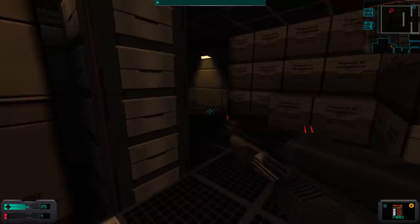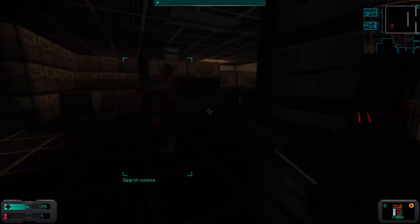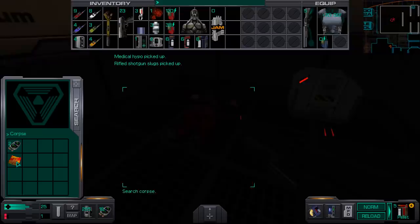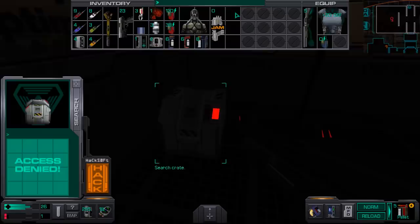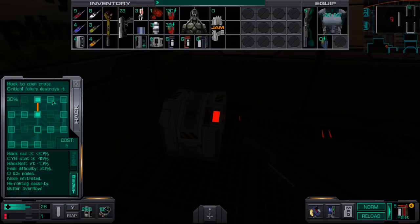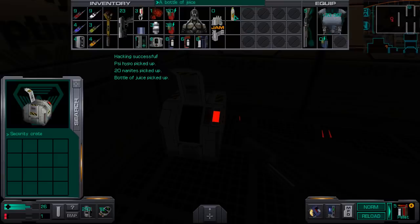You're a shotgun user. Come on Deco, that was embarrassing - but we got it. More cyber modules and some chips, very good. The hacking software will make it easier for us to hack things, but it doesn't let us hack things that have a minimum requirement. And we got Psyhypo, nanites, and some delicious juice.